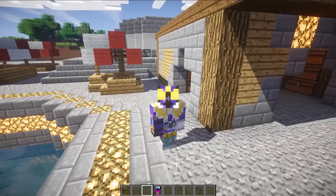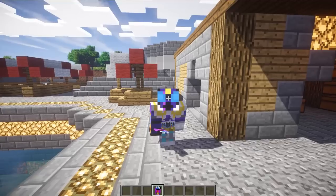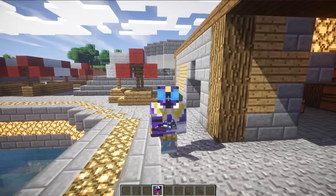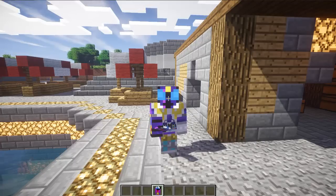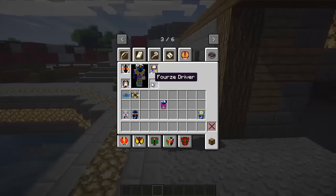If you shift right-click with the item in your hand you go into Meteo Nadashiko Fusion States - awesome long name - but you do need to have the Nadashiko Switch and the Meteo Switch on you to access this form. And Forze is done.